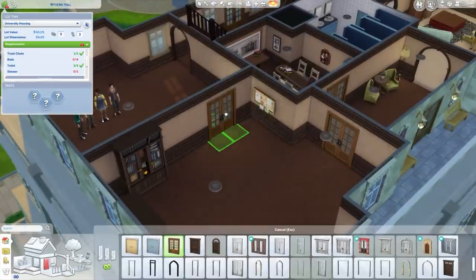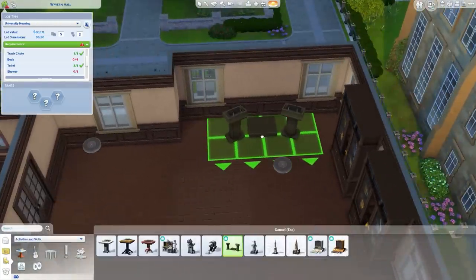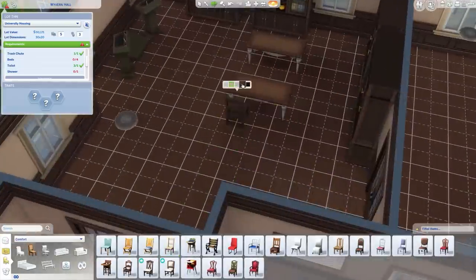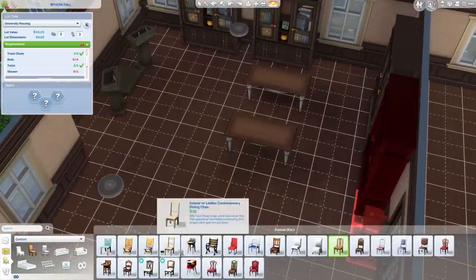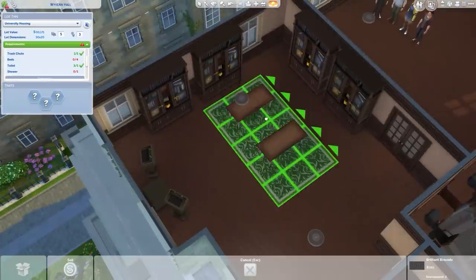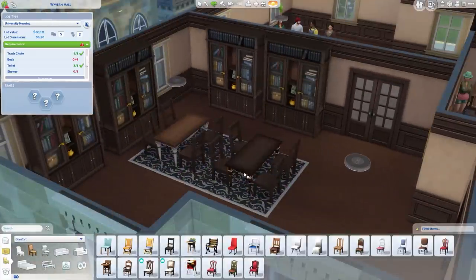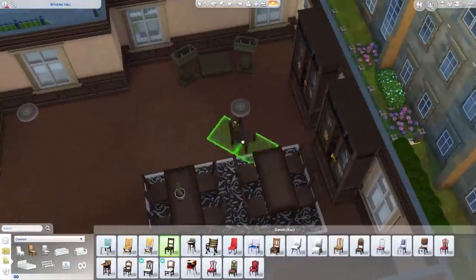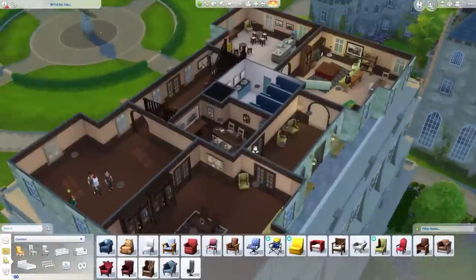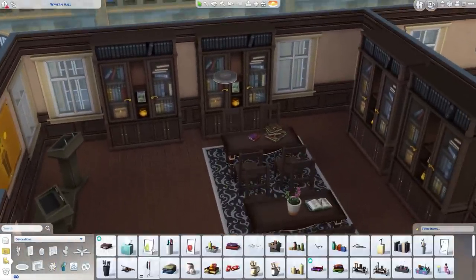I really like that it can just be changed into whatever — there's no limit on what we can do with these lots. Pretty much the only buildings in the university area that need to stay are the ones that are just rabbit holes. So I think you can change every lot there to something completely different — you could turn it into a regular neighborhood that just happens to have a university in it.